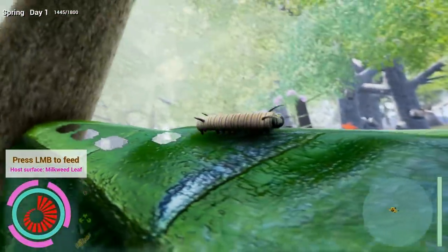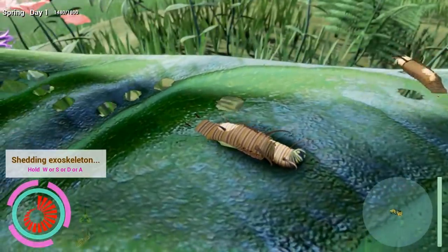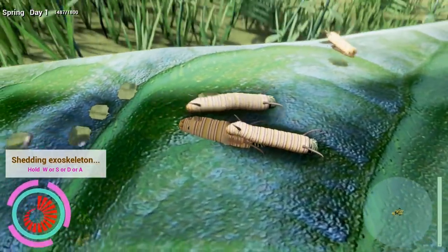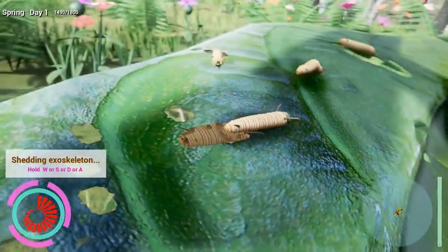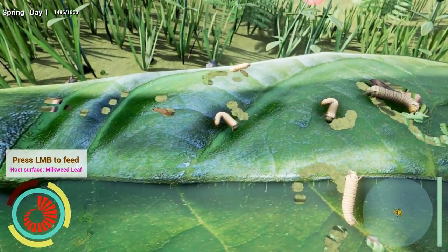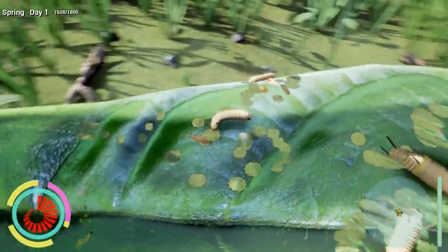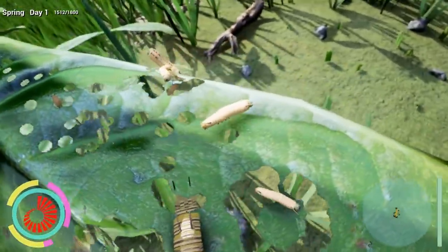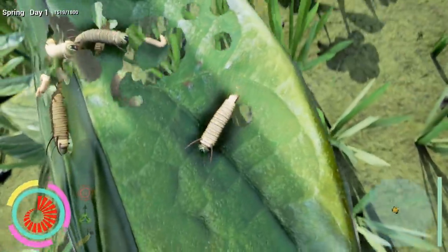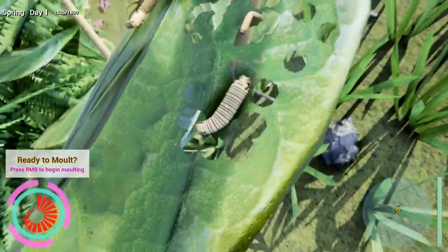We can actually molt right now and here we go - shedding our second skin. Now we're actually starting to look like a monarch butterfly caterpillar. They're obviously very small; this is kind of what they look like in real life. I live around an area that has a very large population of monarch butterflies every year. If you don't know, they actually go south for the winter - I think it's somewhere in Mexico - to a few select trees where literally the whole species waits out the cold winter before coming back to Canada.